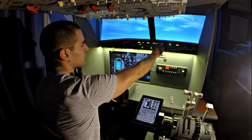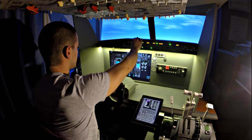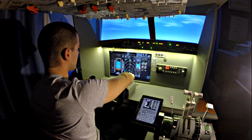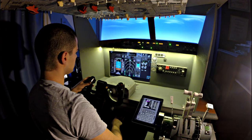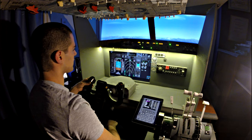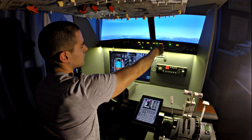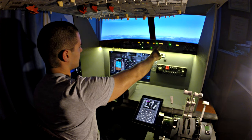I'll confirm with ATC. 160 set, bug up. 1-3-1-3-2-5. Thanks, bye bye. Set standard. Passing 4200, climbing 160. Flaps 1, speed checks. Flaps 1. Cypher 7601, request flight level 140 for the cruise. Affirmative sir, flight level 140 for Cypher 7601, climb and maintain. Climb and maintain flight level 140, Cypher 7601.